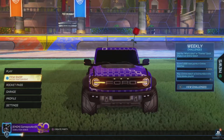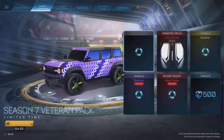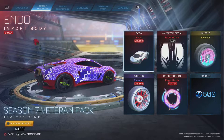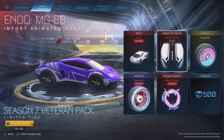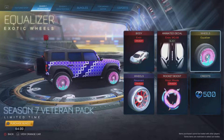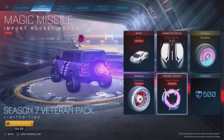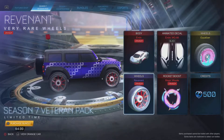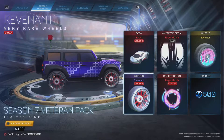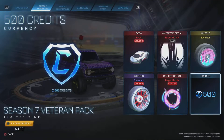I went with this look and it came out pretty nice. There is also the Season 7 Veteran Pack: the Endo, Gaka Endo, Endo Deco, Equalizer Wheels — that's amazing — Magic Missile, Crimson Boost, Crimson Edition, and the Revenant wheels, which I love. They're holographic — holographic spokes, which is nice. And 500 credits.